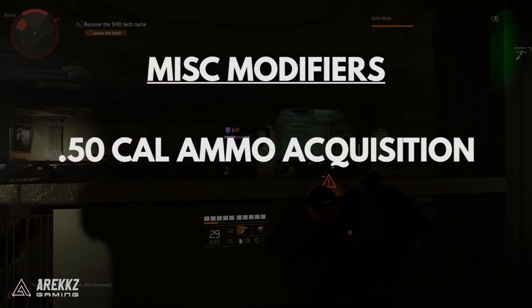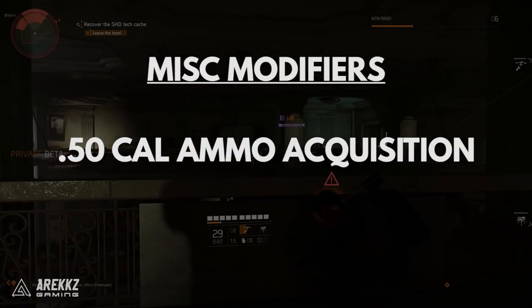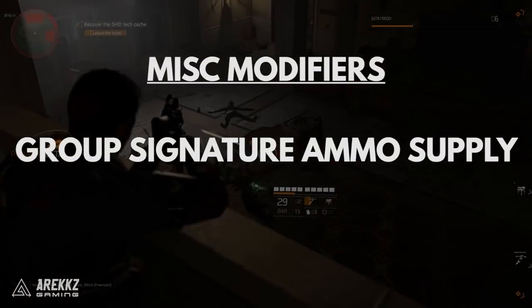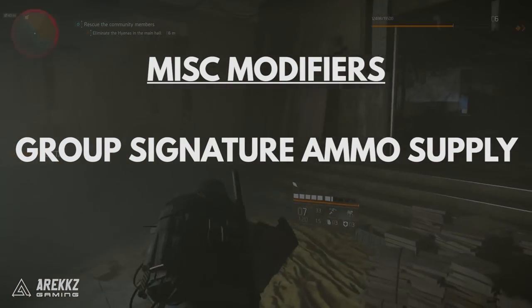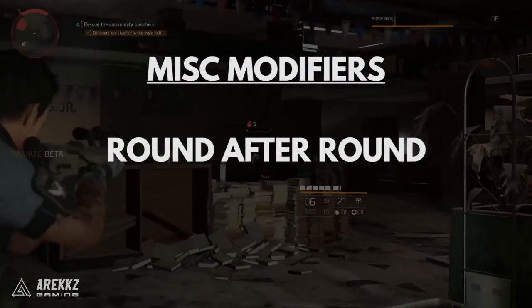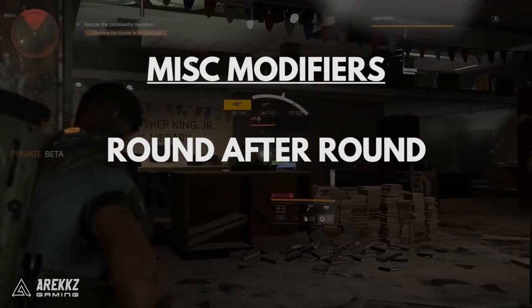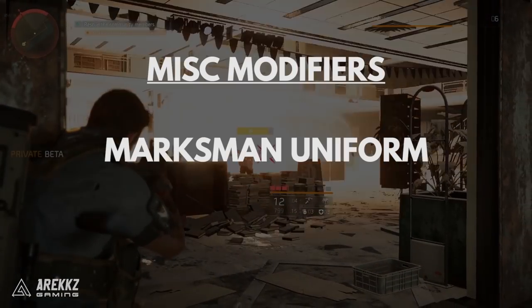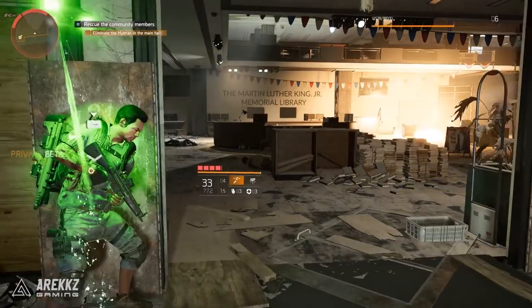50 Caliber Ammo Acquisition — headshot kills drop signature weapon ammo, except for kills with the TAC-50C rifle. Group Signature Ammo Supply — kills with signature weapons have a chance to drop signature weapon ammo for all group or raid members. Round After Round — receive 5 ammo per 10 seconds for your rifles after 20 seconds in cover. Finally, you get the Marksman uniform as a vanity outfit for the Sharpshooter specialization.